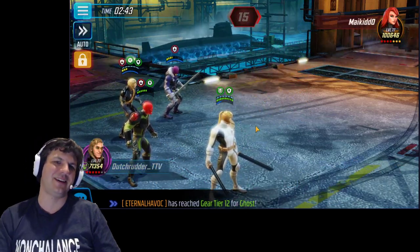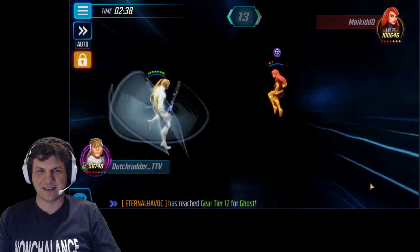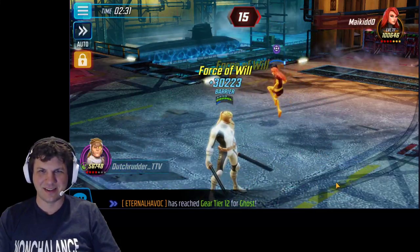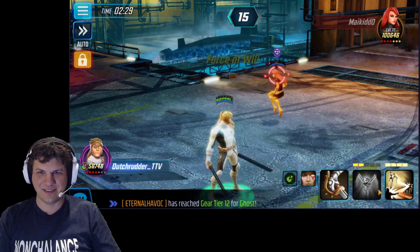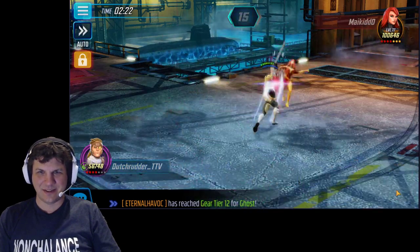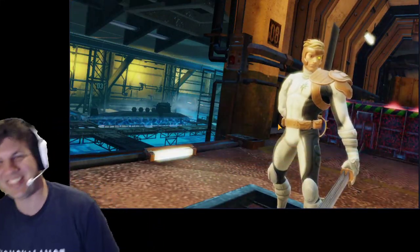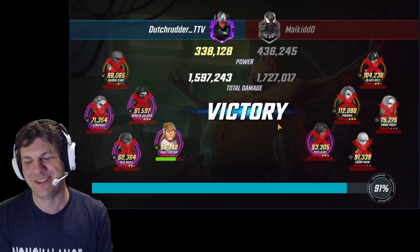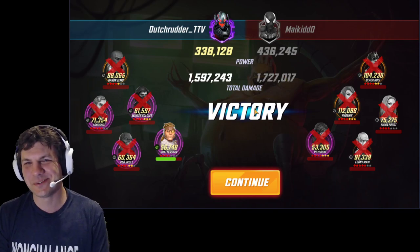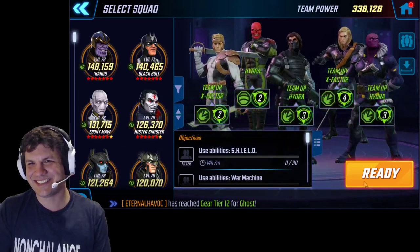Not gonna get it. Ahh, that hurts. She resisted the defense down. Is he gonna do it? Nope, didn't do it. One more — let's do the ult. There we go, we got him. Even though they had a 100k punch-up with Black Bolt, Phoenix, Emma, and Maw — still won it. Didn't even do as much damage as them, but still won it. It's just so much fun. This is a team that is very scrappy — they can pull off some crazy crazy kills, and it's super fun.